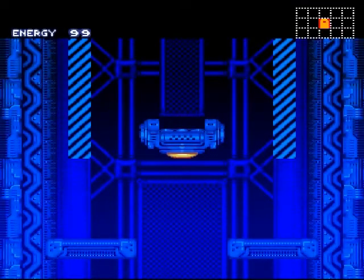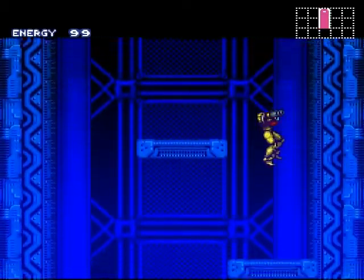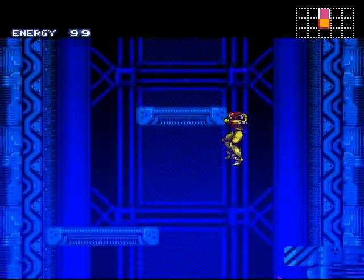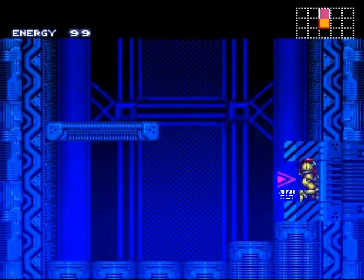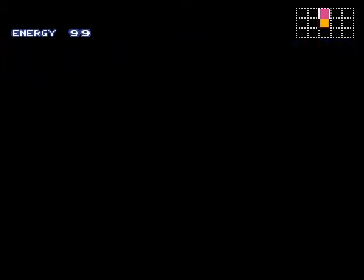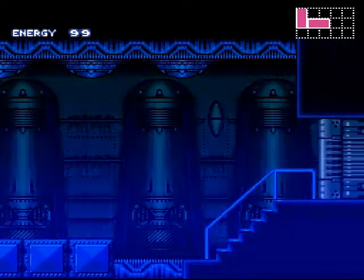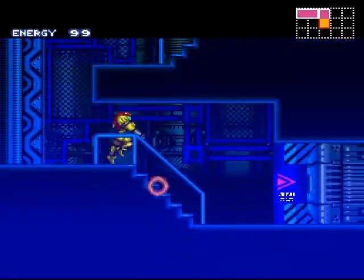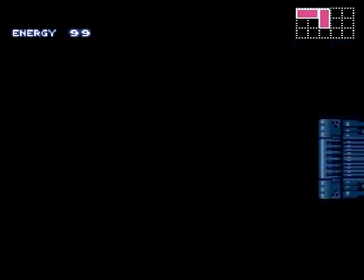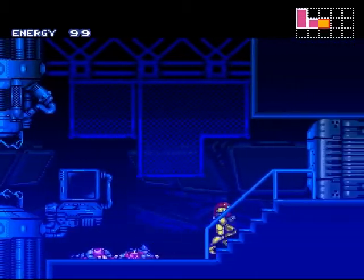Welcome to our introduction level. You see a little mini-map in the top right and how much life we have in the top left. At this point you just run around — you can shoot, you can run, and you can jump. You can also aim down or up, or at an angle. Also quite cool — not a whole lot of games had that when this came out. The eight-directional firing type stuff.